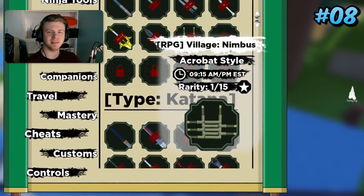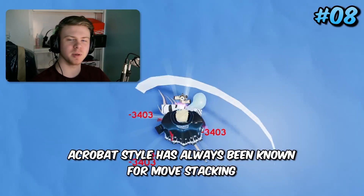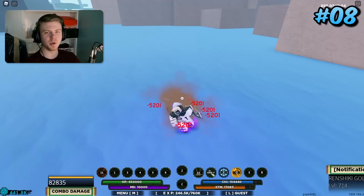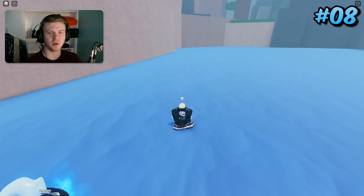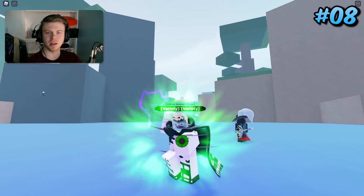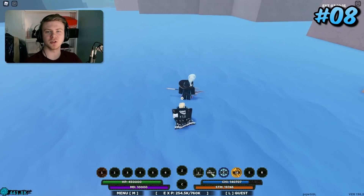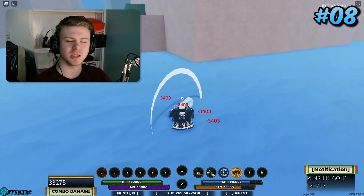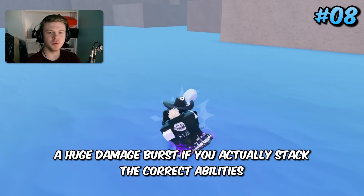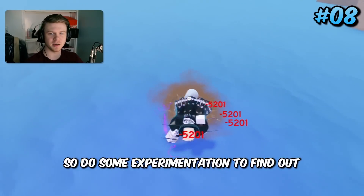Coming in 8th place is the move stacking king: Acrobat Style. Acrobat Style has always been known for move stacking, and it actually got buffed so you can now use moves in the middle of it. It's an insane move stacking weapon — if you're a move stacker, you'll love this weapon. You can stack tons of damage onto people, and it's a huge damage burst if you stack the correct abilities.